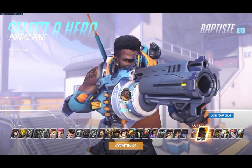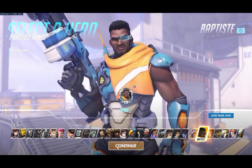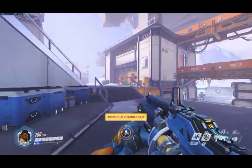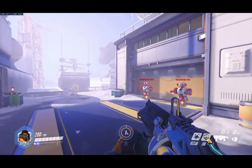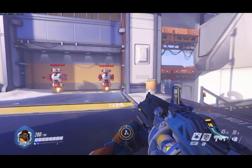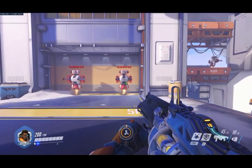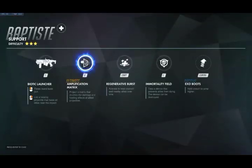Here he is, ready to go. So, this launcher is the Biotic Launcher, and it is a 3-round burst Biotic Launcher that rewards accuracy and recoil control with significant damage output. It also doubles as a healing device, lobbing projectiles that heal near the point of impact. This is what this screen looks like. You've got the 3-round burst gun on the left mouse button there, and right mouse button is a lobbing healing projectile that heals all allies near the impact.